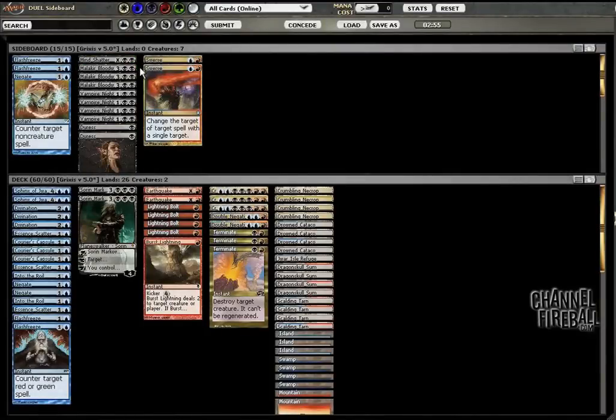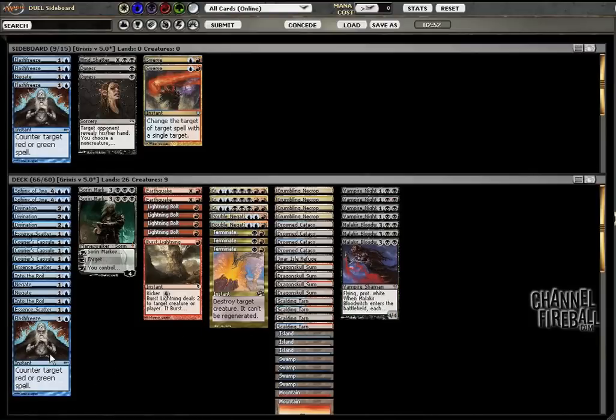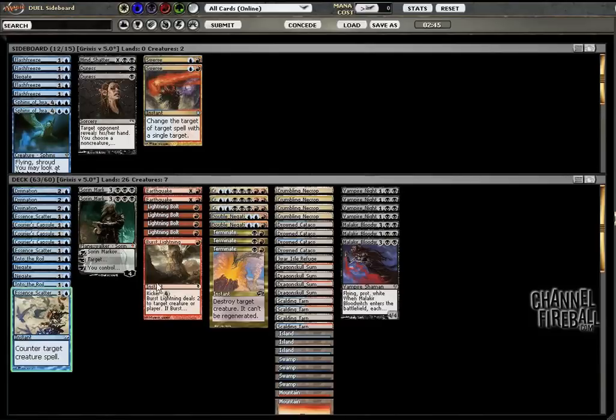Luckily, it gets a lot better after board because we bring in this nice seven-pack of vampires and get to take out these nice flash freezes that don't do anything. I take out the sphinxes also because we're boarding in a bunch of threats and the sphinxes are just too slow.